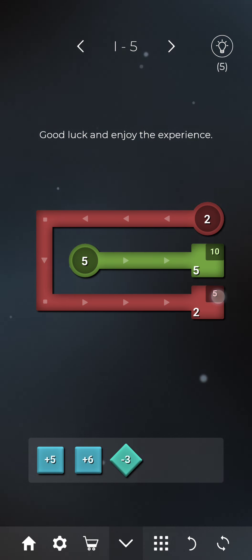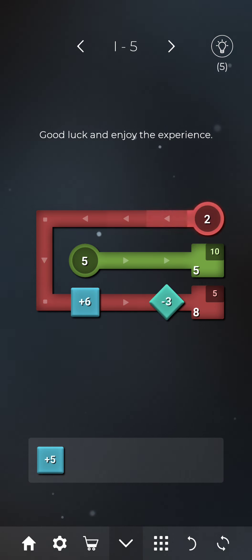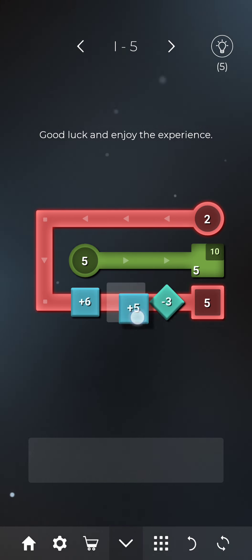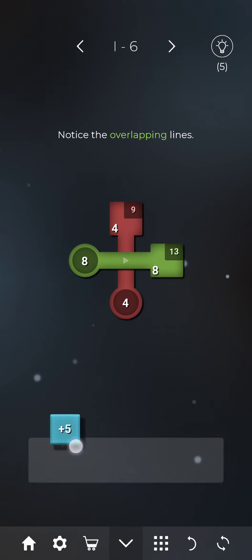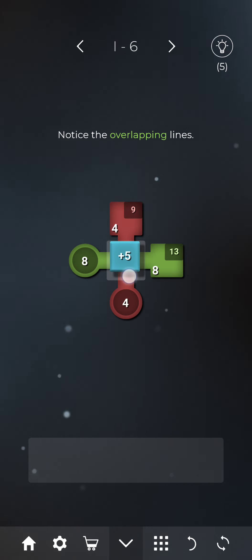In the next level, our target is 5 and starting value is 2. We can use 2 plus 6 which is 8, but our target value is 5, so we need to subtract 3. So 8 minus 3 equals 5. In the second figure, our target is 10 and starting value is 5. We take plus 5 from the bottom and place it, so 5 plus 5 equals 10. For level 6, target is 13 and 9 for the two figures. We know 8 plus 5 equals 13 and 4 plus 5 equals 9, so we can use 5 for both figures.